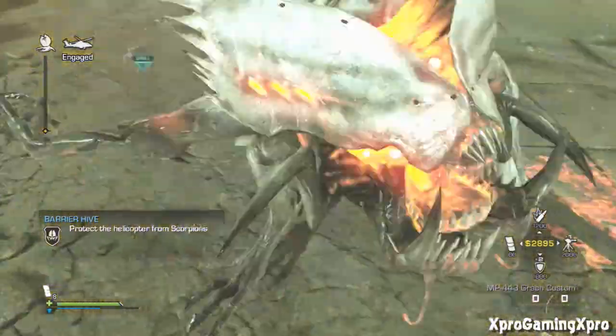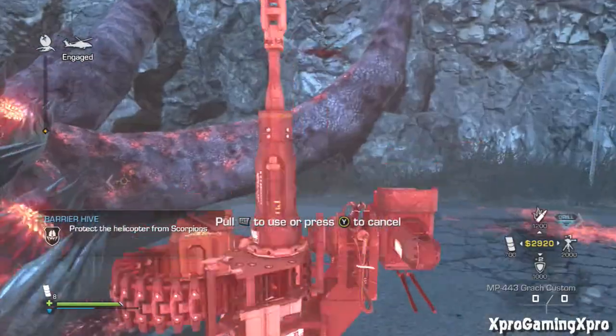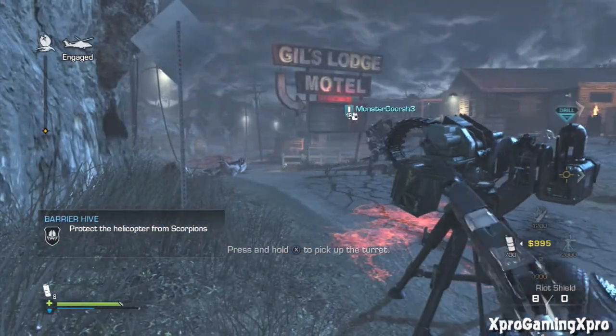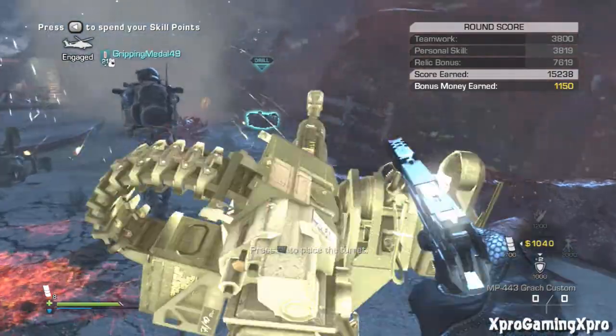The final upgrade is IMS Fast Trigger, and it shortens the time it takes the IMS to detect nearby enemies. This is pretty interesting — I run IMS sometimes, though I'm usually a sentry gun guy.